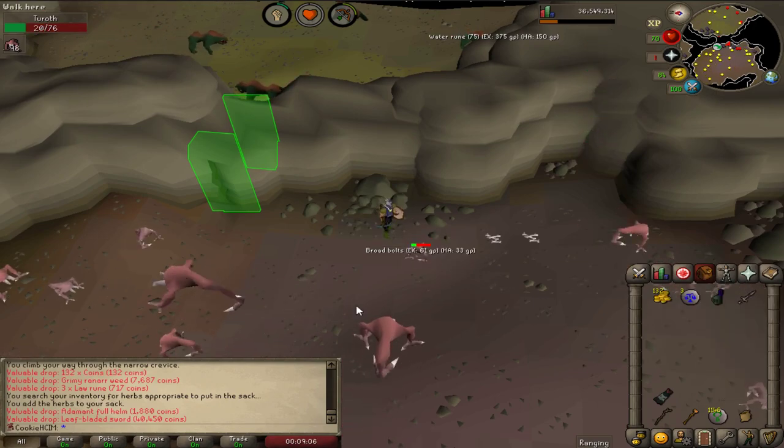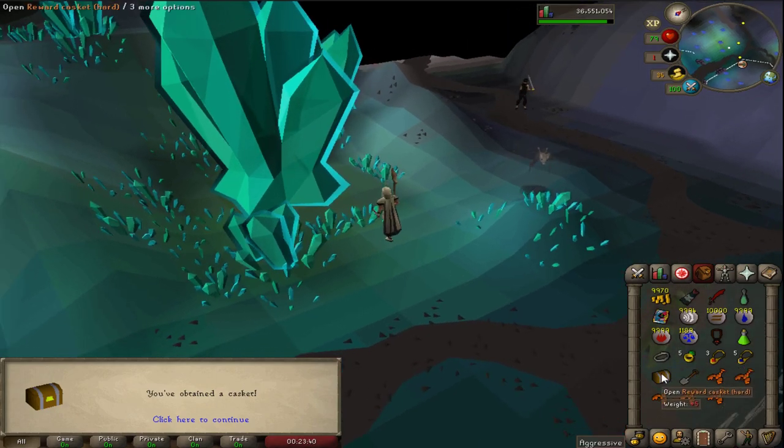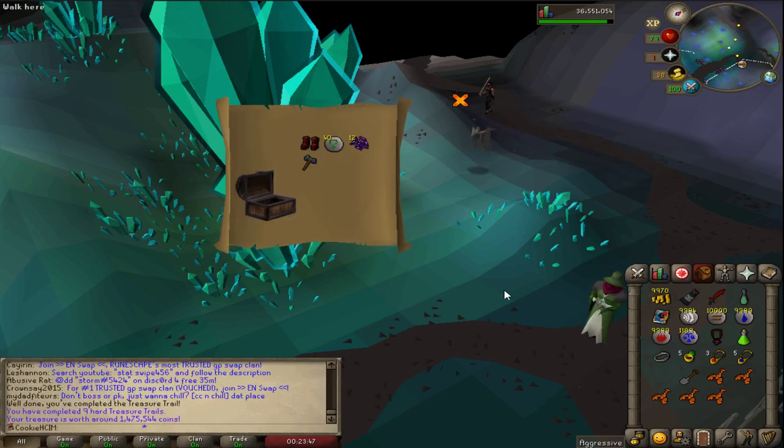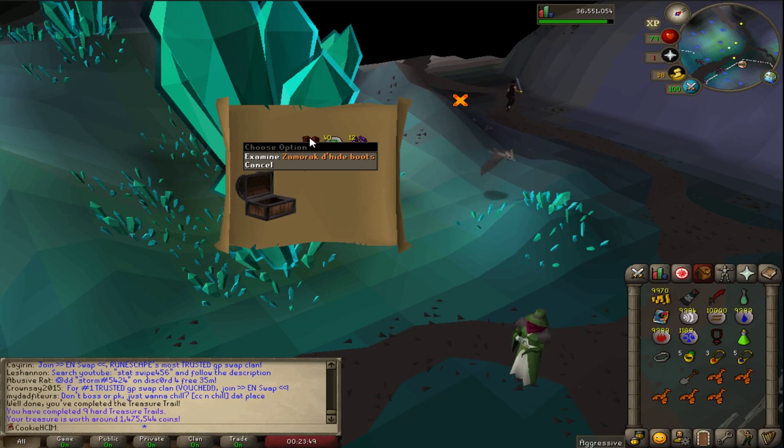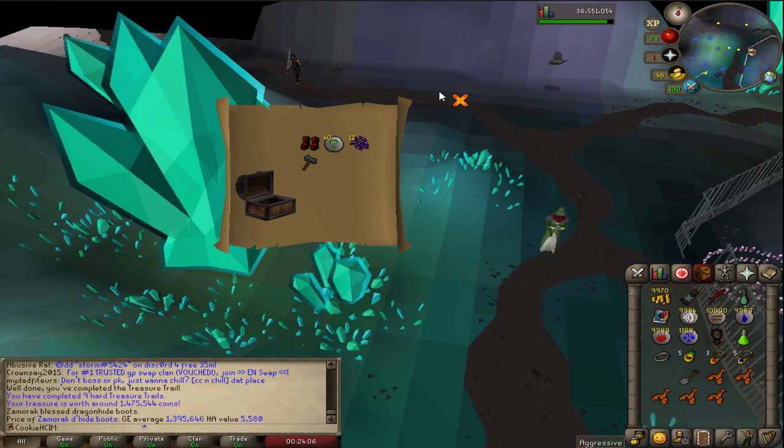I got a hard clue scroll from the Turoths. I didn't think I'd be able to complete it, but here we go with the hard rewards. Oh baby — the Zamorak dhide boots are really good, though I don't know if they're better than ranger boots. They're worth an insane amount — 1.4 mil. This could be good when I go do Jad, just for the prayer bonus. That's pretty good, I'm semi pleased with that.